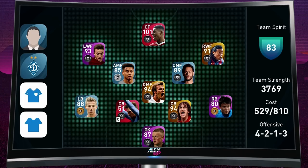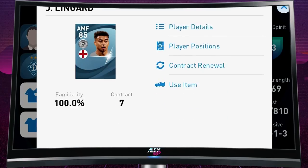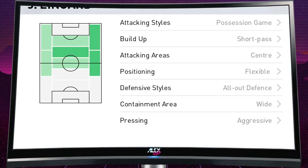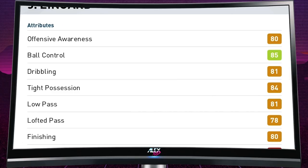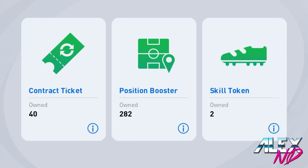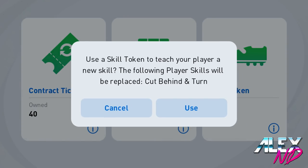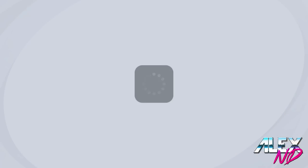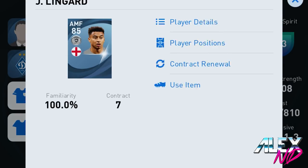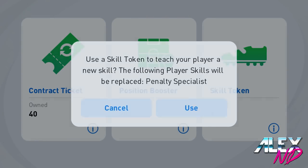Another player who can potentially get that ball roll is Jesse Lingard. I'm really pumped for that and want to get his featured card. He already has double touch and step on ball control, so all I need to teach him is flip-flop or elastico — and that's how I'm achieving that ball roll on Lingard.